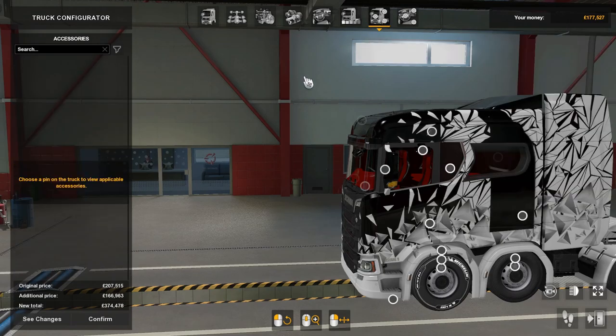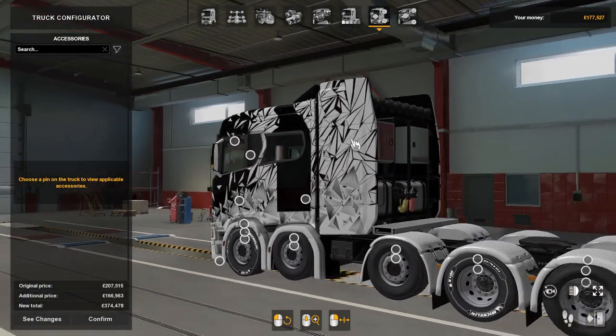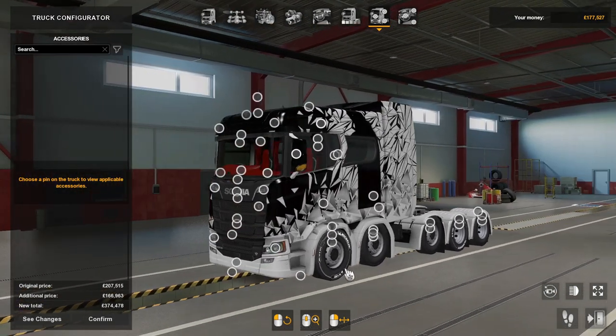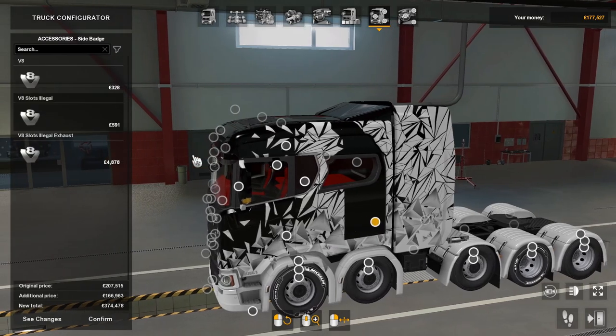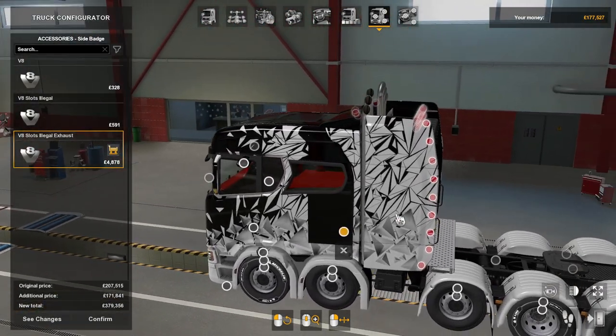Accessories — there are loads and loads, I won't go into detail as there's too many. You can change all your wheels, all your rims, all your lights. You've got V8 exhausts — three or four each side.